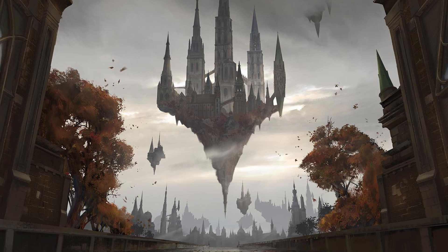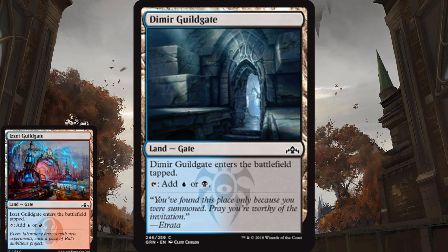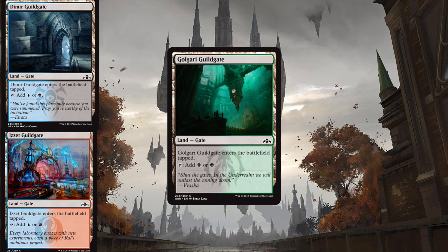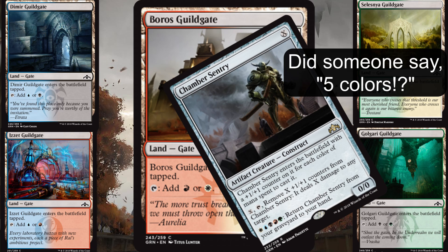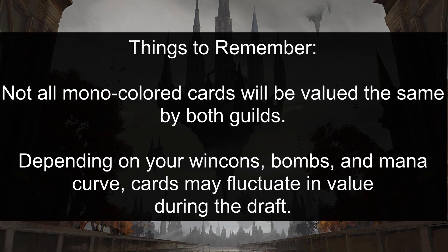Guilds of Ravnica looks like an amazing set, and I can't wait to draft it. Keep in mind, if you start going down the 3-plus color path, guild gates may need to be prioritized a little higher as the draft progresses, as they are great mana fixers. Also, if you pull off drafting a mono color or powerful 5-color fun stuff deck, I want to hear about it. And now I'm going to go through the 3 best commons and uncommons for each color, as well as some honorable mentions, focusing on card strength, touching on the value they provide with each guild that uses that color, and ultimately, what's going to help us draft the best possible deck for the seat we're in.